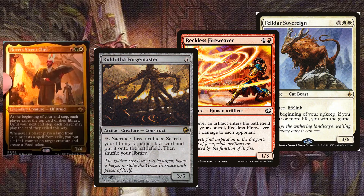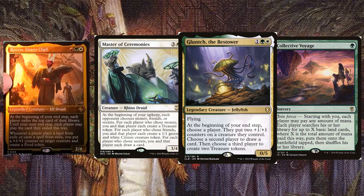Artifacts, affinity, or even eating might be other viable win conditions. However, at its core Rocco is still a group hug commander, so don't forget to add fun cards in that direction.